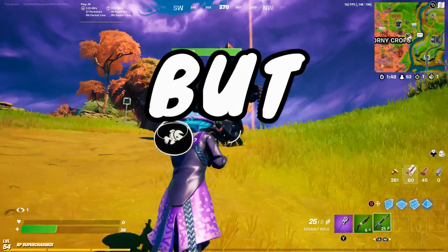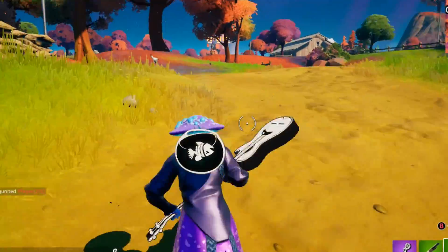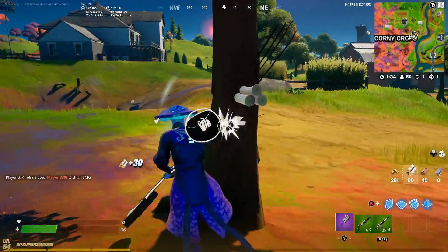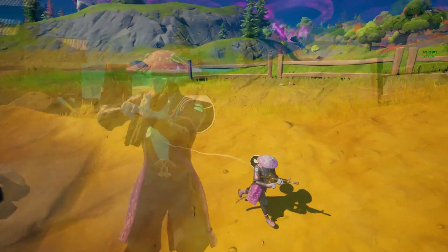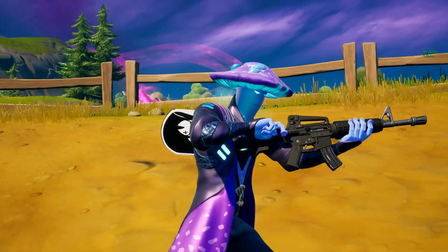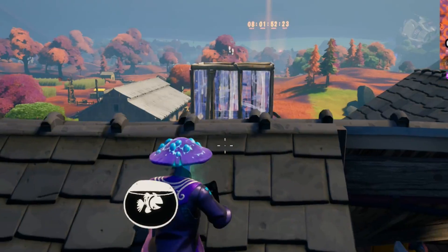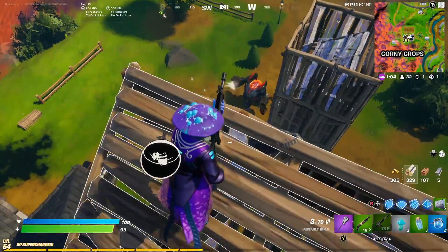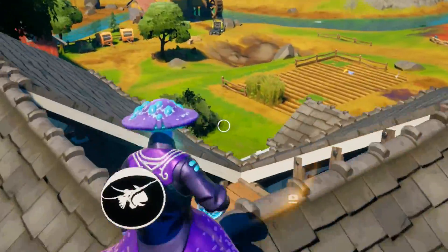If you hop into a mech and switch seats a couple of times and then exit, it should keep the Madcap skin for the rest of the match. The reason this is a Chapter 3 skin is because it's been in the files for a while, and the rumor is we're going to see it released during Chapter 3 — which makes sense because it's on the map right now. And we got an elimination as Madcap — that's literally so cool.